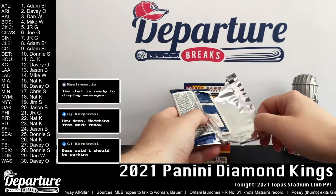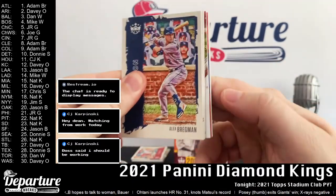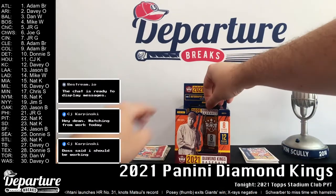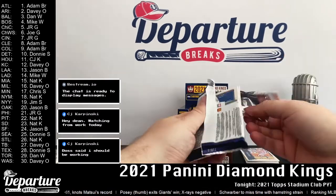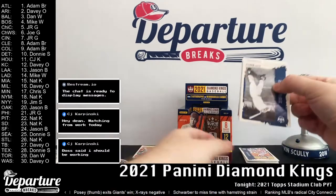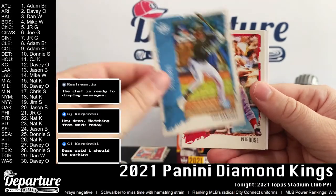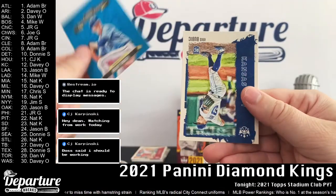This one feels like it might have some memorabilia in it. Let's see if it's a spacer — it's not. We've got another similar artist look there with the frame of a painting. Let's put that on the opposite side — I believe those are our two hits. Nicky Mantle. William Contreras, Christian Yelich, Jesus Sanchez, Pete Rose, spacer, Mike Trout Gallery of Stars, Brady Singer, Davey Diamond Kings.